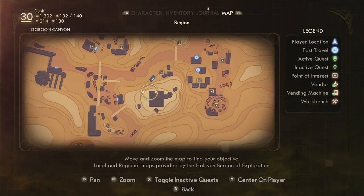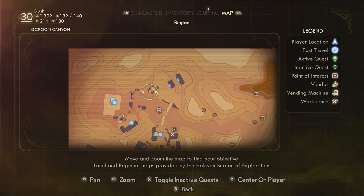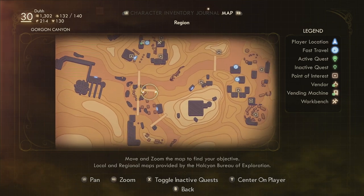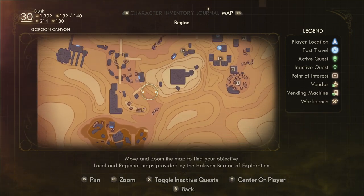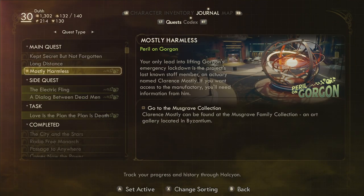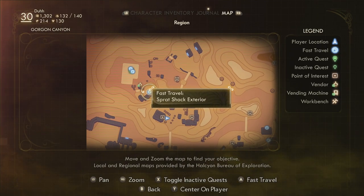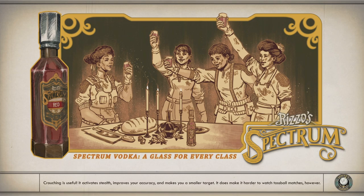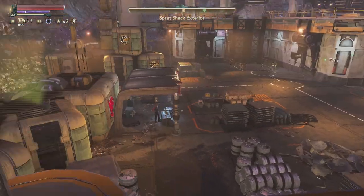We've literally only — we haven't discovered up here yet, but we can't until we unlock the door. We haven't discovered over here either, which I think we can go to next. We still have a ton left. Why can't I see the Musgrave Collection? Oh — it's located in Byzantium. We have to go back to Byzantium! That's interesting. We'll fast travel — let's go back to the Sprat Shack, sell some stuff, then go to the ship, drop some stuff off, and then immediately go to Byzantium.